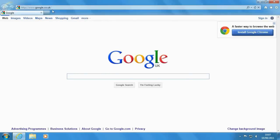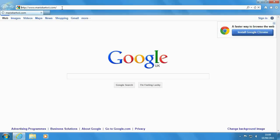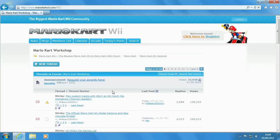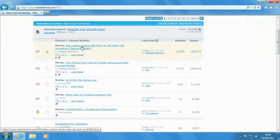On your computer, put your SD card in and then open your internet browser. Go to mariokart wii.com, or click the link provided in the description to get there faster. If you're taking the long-winded route, you need to go into the Mario Kart workshop and look for the sticky called 'Play custom tracks with only an SD card, no homebrew channel required' by me.